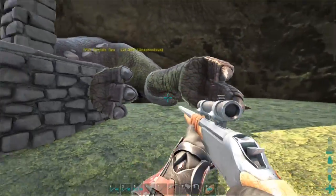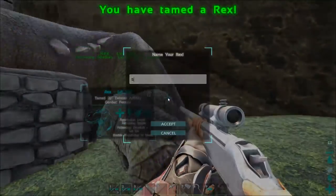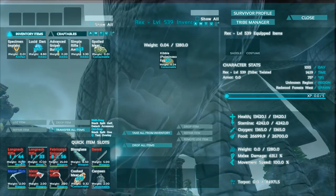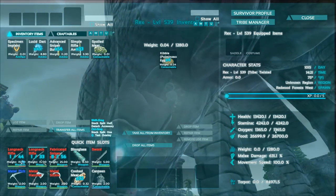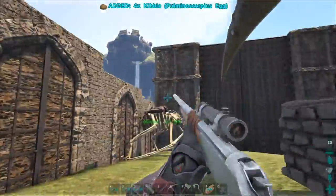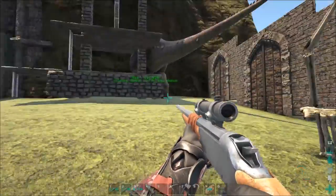Any second this rex should pop up — and there it is, a brand new level 360 rex tame coming out as level 539. Let's look at the stats: 13,420 health, 42 stamina, oxygen, food, 1,280 weight, and 631.1 melee — which is pretty fantastic. I'm gonna go ahead and get this guy home, saddled, and named.